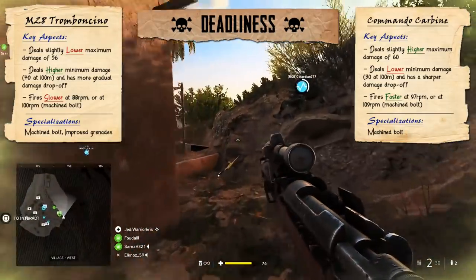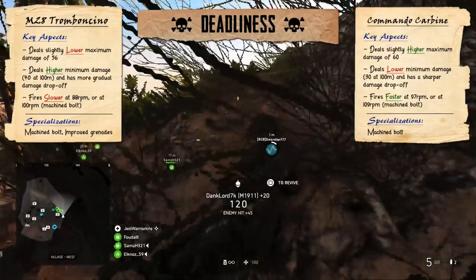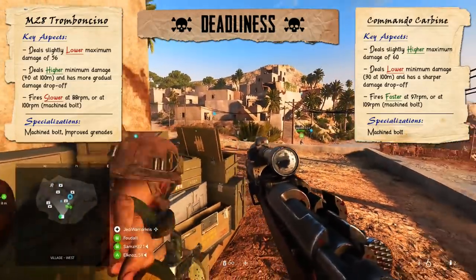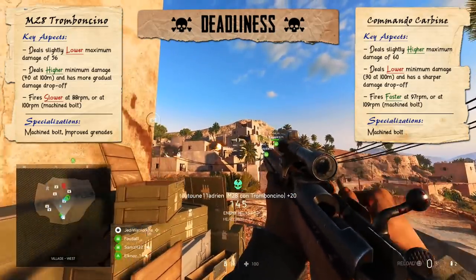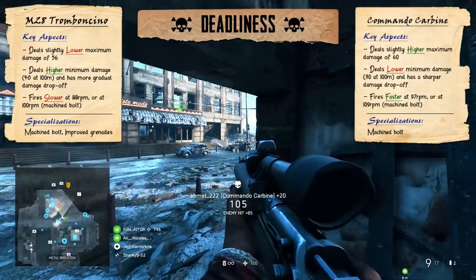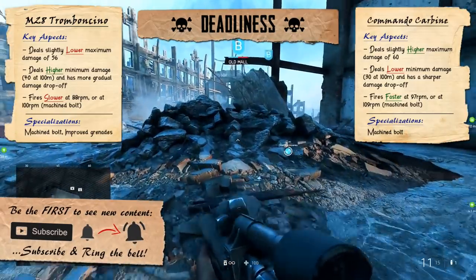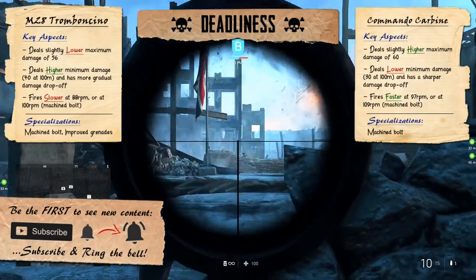In layman's terms, the M28 can kill its victims in two shots up to 75 meters, but it's going to take an extra one to finish someone off any further away. The Commando Carbine will also be able to kill in two shots, but only up to 50 meters. Beyond this, it'll take three bullets to take down another player up to 75 meters, and possibly an extra fourth one if they're any further. If you smack an enemy right in the head with a Commando Carbine bullet, you can take them out straight away within 50 meters. Because the M28 deals more damage over a longer distance, it can kill with single headshots up to 75 meters, giving it even more appeal for longer ranged engagements and possibly making it a better anti-sniper weapon.